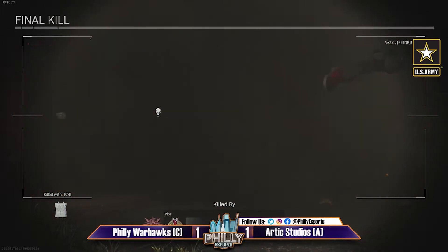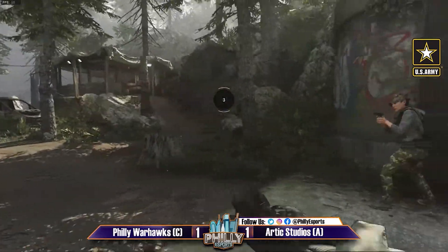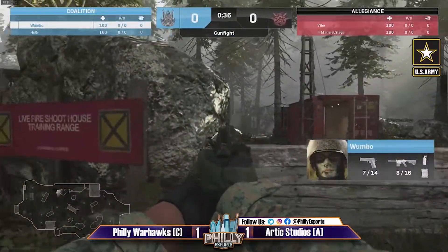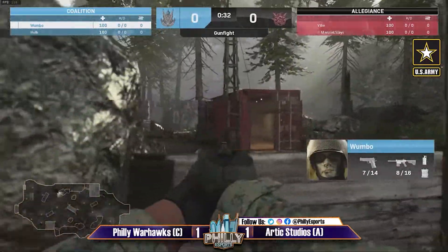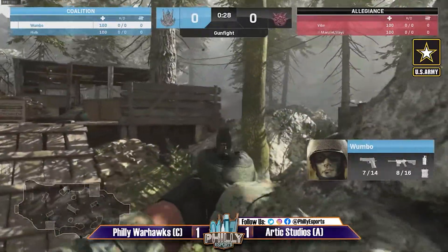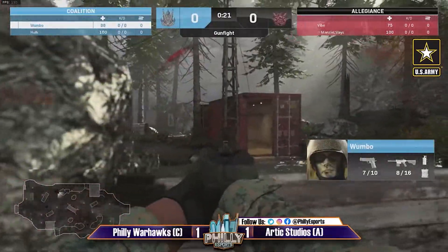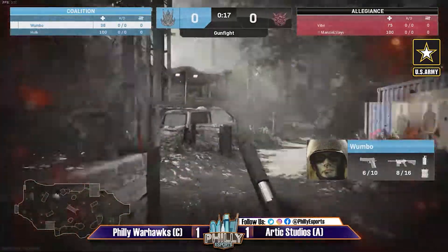Whoever comes out on top after this series has to go play Passion — you almost forget there's a juggernaut waiting. That team has not lost a single match yet. We'll see if this warms either team up enough to take out Passion in the next round. Wombo playing pretty patiently, hasn't really left his spawn area too far.